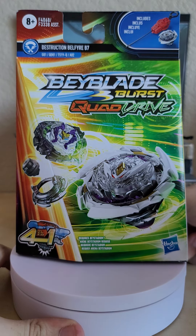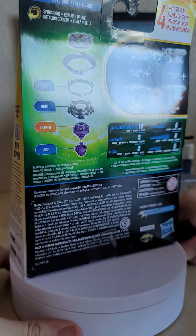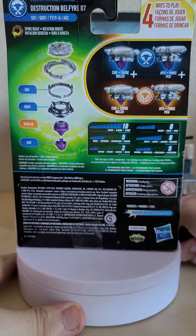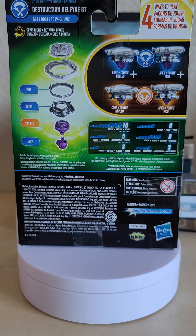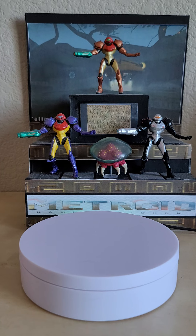On top it shows what's included — the Beyblade and the launcher. I don't really show launchers in these videos except for battle sets or brand new system launchers. On the back of the box we have the Destruction Bellfire B7 logo, attack type, all parts listed, four modes, and the stats — which are rubbish as always, so we'll move swiftly on.